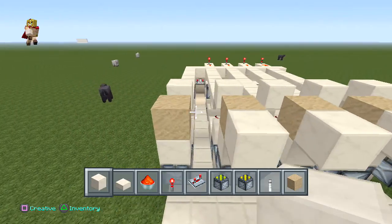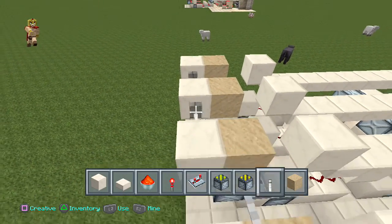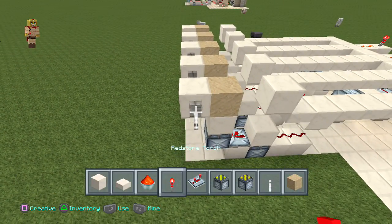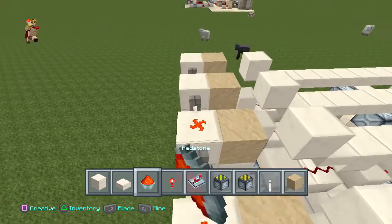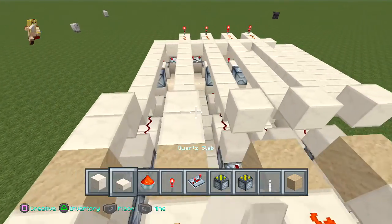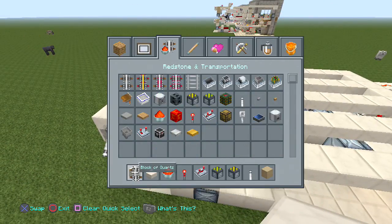Place some blocks on the back of that and activate them with some levers. Then place some redstone dust right on top of it and place a half slab going forward. It's really coming together — it's really not that bad.